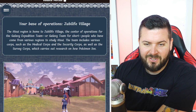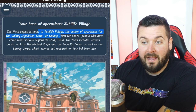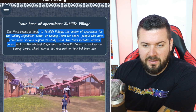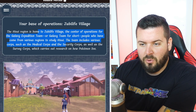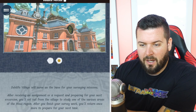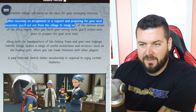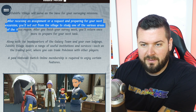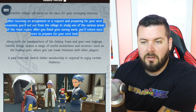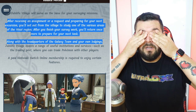Your base of operations is Jubilife Village — no cities yet. The center of operations for the Galaxy Expedition Team, or Galaxy Team for short — people who have come from various regions to study Hisui. The team includes various corps such as the Medical Corps, the Security Corps, and the Survey Corps, which carry out research on how Pokémon live. After receiving an assignment or request and preparing for your next excursion, you'll set out from the village to study one of the various areas of the region.